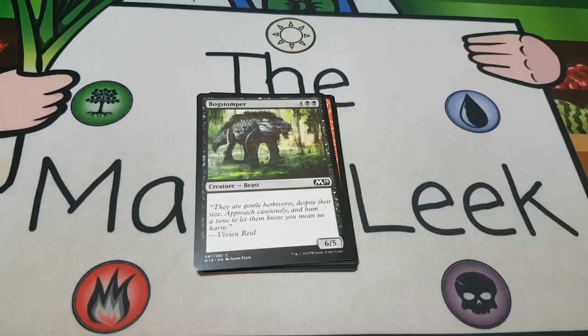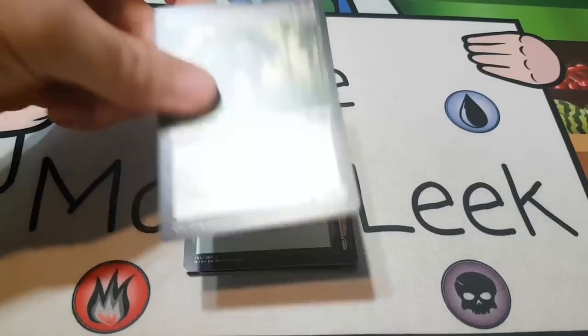Up next is Bog Stomper — four black black for a creature beast, six-five with no rules text. I don't like Bog Stomper. Whereas I might put Onake Ogre into a red deck or Tolarian Scholar into a blue deck, I feel like Bog Stomper doesn't quite do what black wants to do. It's so expensive for what it is, any creature can chump block it, and it trades down to a two-power and three-power creature. It just never really has worked out for me in sealed or draft. I try to play this as little as possible.